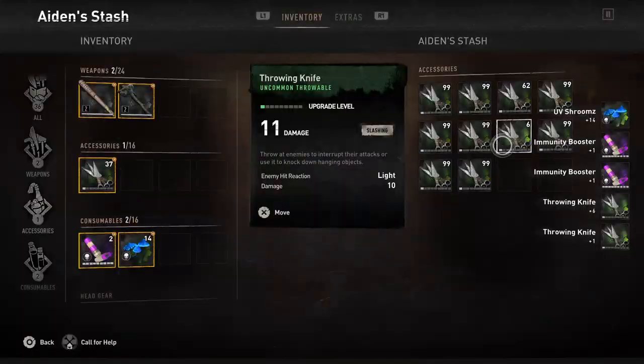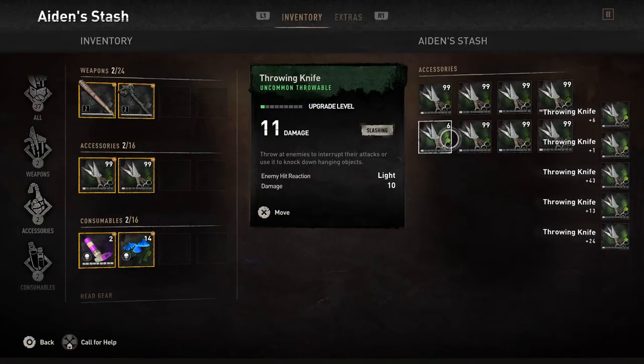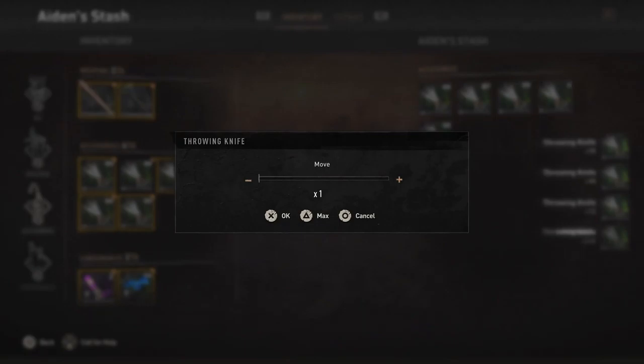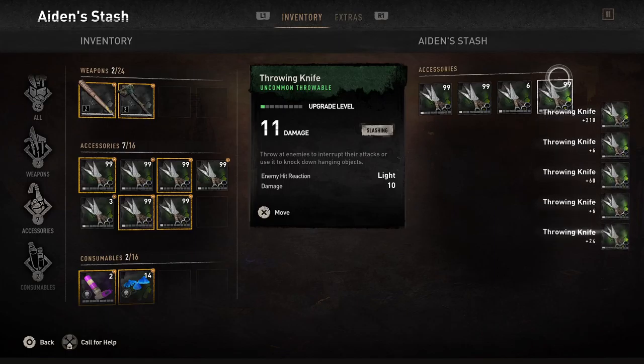All you're gonna do is spam X and Triangle, X and Triangle, X and Triangle. If you're on PlayStation 5 — obviously if you're on Xbox, it's A and Y. You're gonna keep transferring across. We started with seven stacks and as you can see we are well above seven stacks already, with seven stacks also in our inventory.